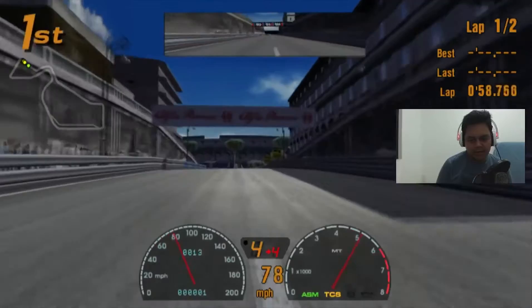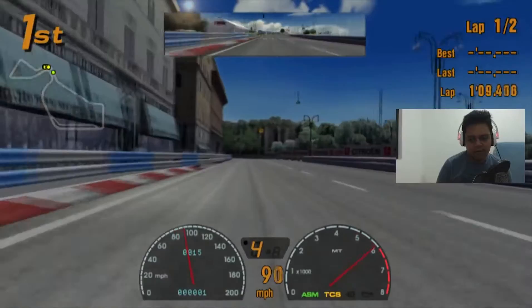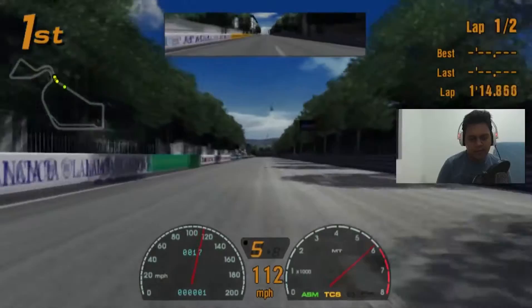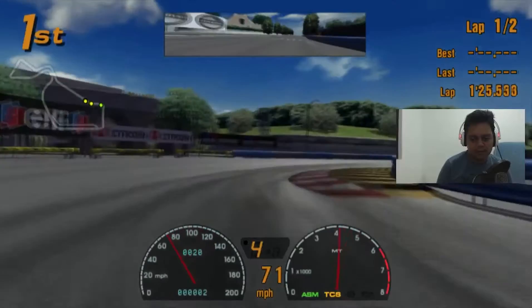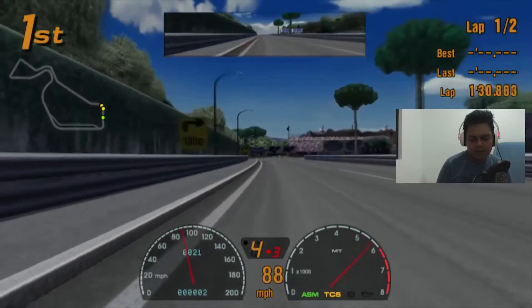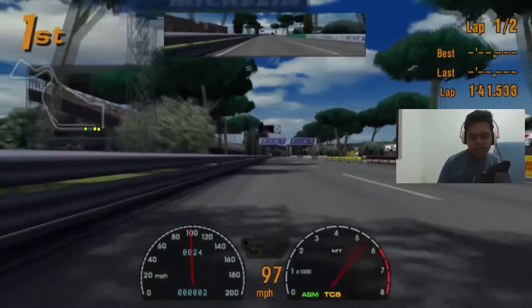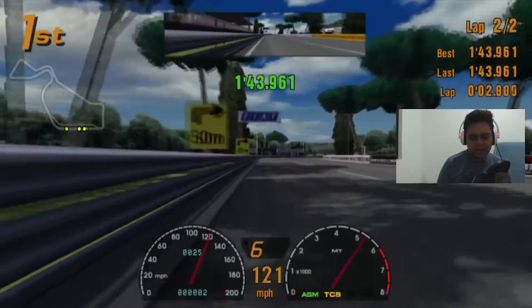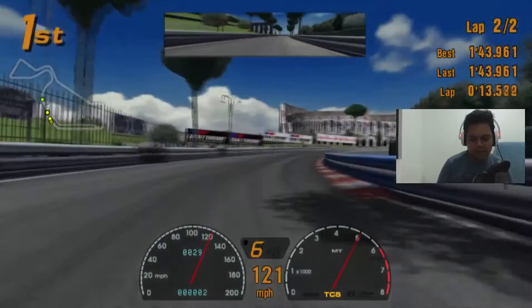This car doesn't have downforce. Sadly, in Gran Turismo 3 you cannot style your spoilers because in Gran Turismo 4 they added a spoiler feature where you can adjust your downforce — a really cool feature. But Gran Turismo 3 offers more simplicity in its menu and races. It's a great Gran Turismo series in my opinion. I hope Gran Turismo Sport has cool features since it's still in beta and not fully released yet.